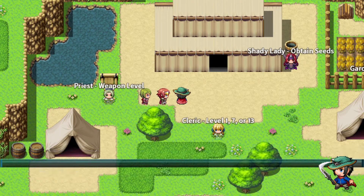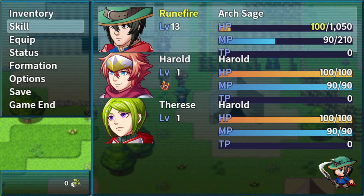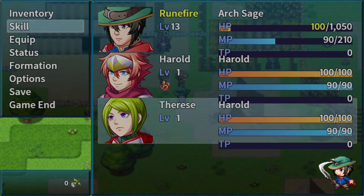So we're gonna accept her request and she joins our party. I forgot her name — her class is named Harold because I forgot to change it since I was making a different tutorial. Anyways, that is it for this demonstration.